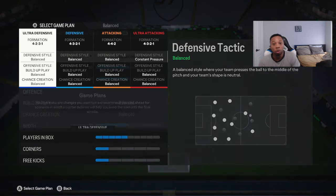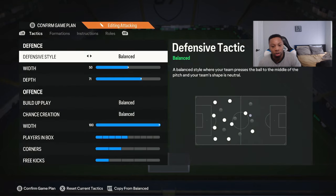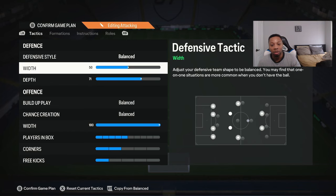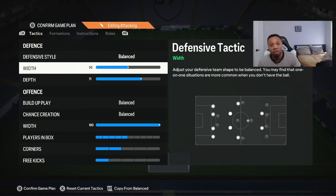We have been using a 4-4-2. We keep everything on balance — everything on balance, we don't do any drop back or none of that stuff. Just everything on balanced at 50, with 71 depth. I play 71 depth just because I like my CBs to kind of be pressing on the strikers and not really dropping back all the time. 71 depth — which is not bad in my opinion, I do like it.